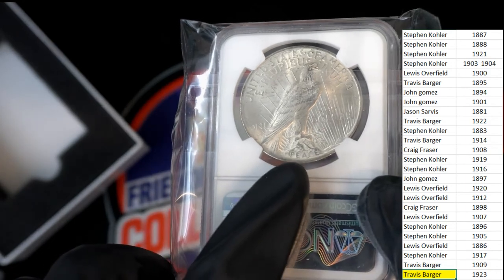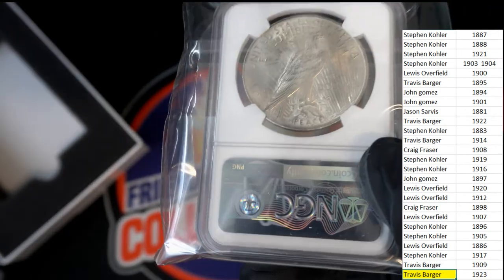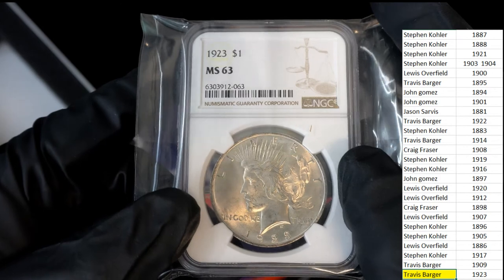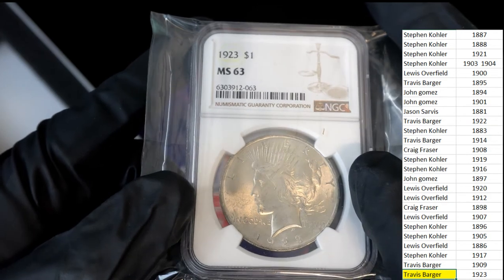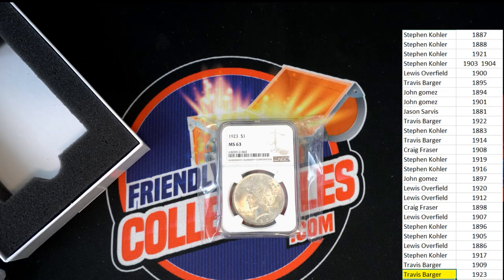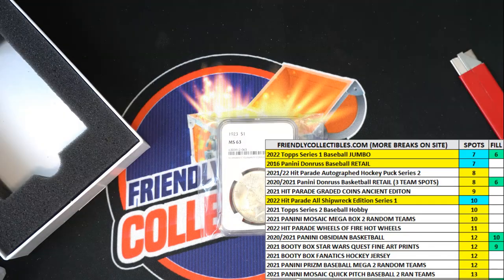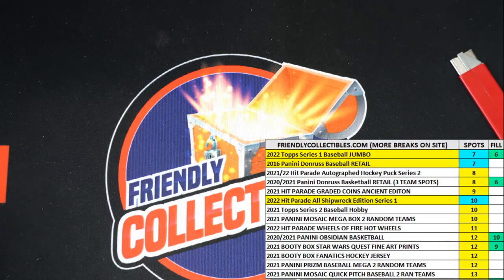I think this is called a Peace Dollar — I'm pretty sure this is called the Peace Dollar. Really interesting hit here, 1923, graded in an MS63, one dollar coin for Travis B. Way to go. That is good stuff right there. Exciting hits coming out of here in the Ancient Edition and some of our coin breaks.